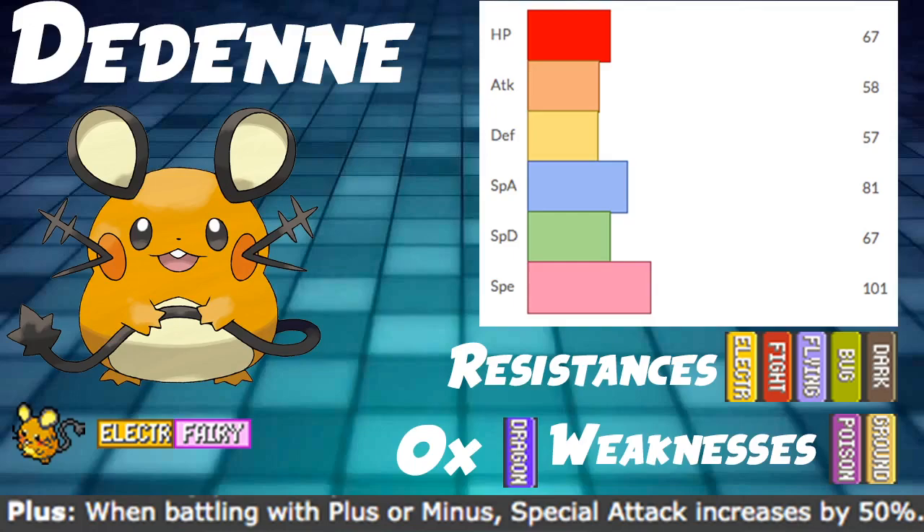So, Dedenne — what does it do? Well, it's an Electric/Fairy type Pokémon, which is pretty cool. It has the ability Plus as well as Cheek Pouch, both are pretty solid. Plus: whenever it's next to a Pokémon with Plus or Minus, it gains 50% Special Attack, which is very significant since the Pokémon doesn't have a great Special Attack stat sitting at 81. Not super damage-dealing, but it has good supportive attacks that do deal damage and will gain that buff next to a Pokémon like Klang, Toxtricity, Manectric, anything like that.